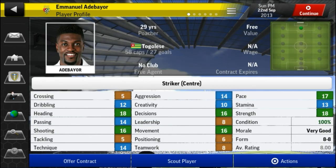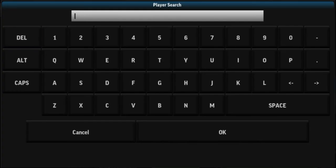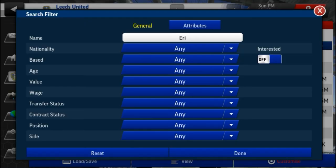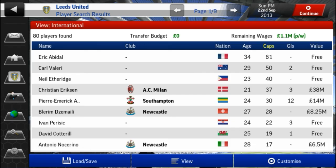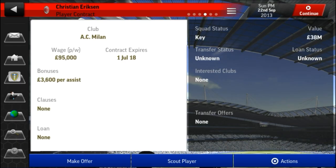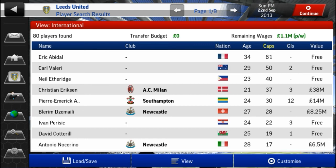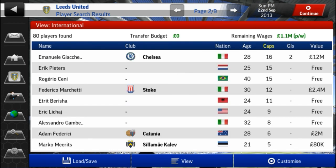Adebayor's got no club either, so that's another one not picking up a club. Christian Eriksen - he's at AC Milan. Cabaye - what a beast - no club as well. Eric Peters again has got no club. There are still a lot of players without clubs.